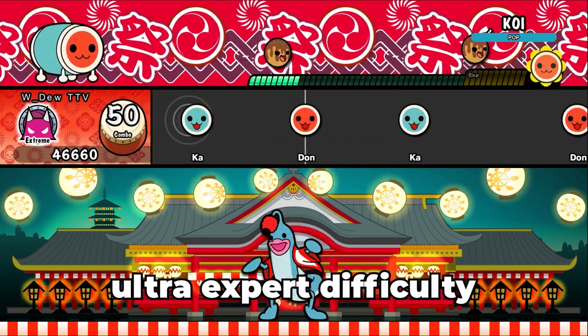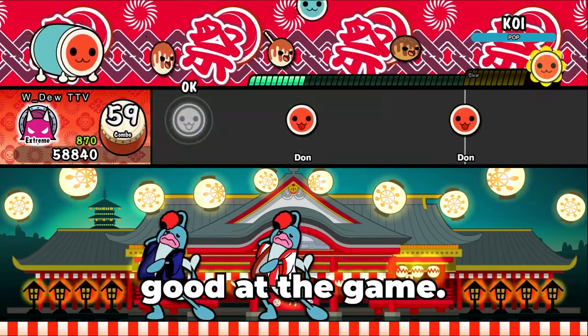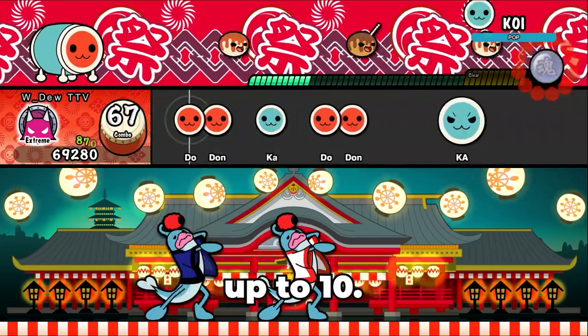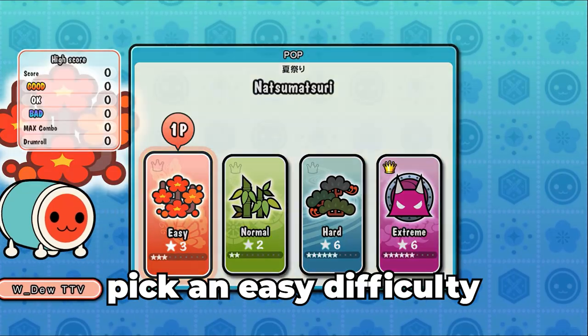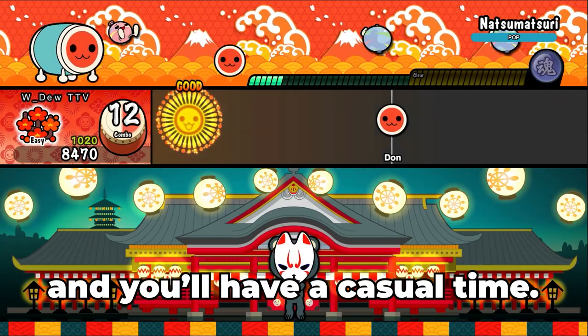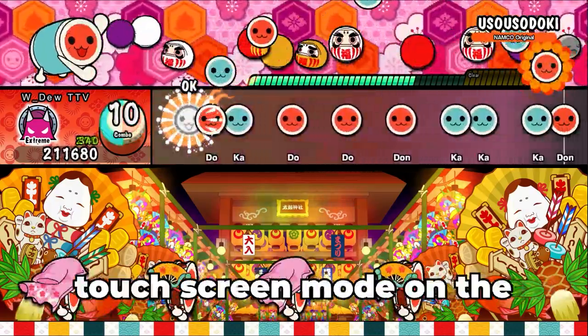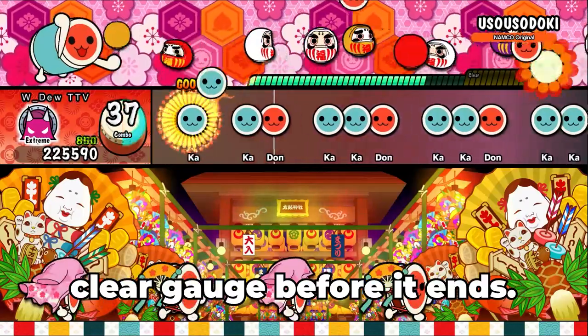Some songs have an ultra expert difficulty and depending on the song it can really be a struggle if you're not good at the game. The stars on each one indicate how hard it can be, with the highest being up to 10. So if you want an easier and peaceful experience, just pick an easy difficulty with the lowest star rating and you'll have a casual time. If you want to cramp up every muscle in your arms or get arthritis using touchscreen mode on the Switch version, choose a really hard song and pray to God you can reach the clear gauge before it ends.